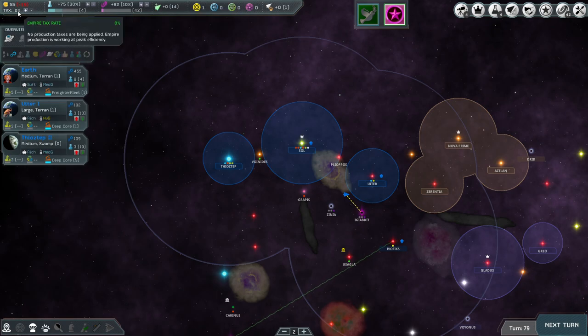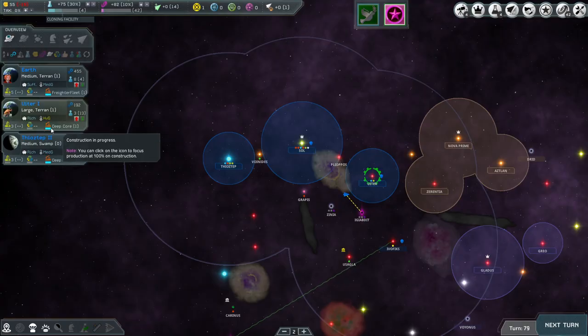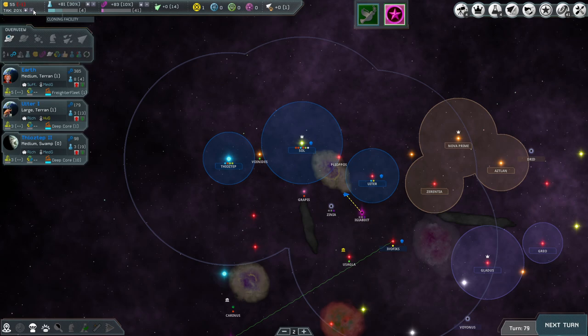If I go to 0 research and bring space culture to 30 and tax down to 10 — I'm sitting at 18 income, 455 production. Deep core is 1 turn, deep core 9 turns if I bring this up. It goes up by 1 turn for deep core mine — it doesn't really matter right now. We'll leave it as is for now.